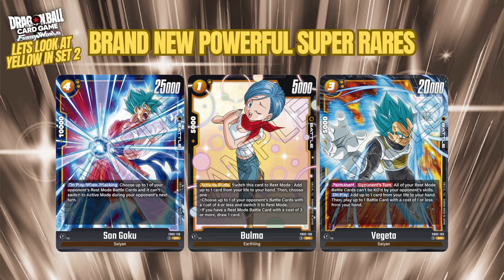Bulma SR is a 1-cost card that switches itself to rest mode, adds up to one card from your life to hand — with no obligation to take it — and lets you choose one of two effects: either tap one opponent battle card costing four or less, or if you have a rested battle card costing three or more, draw a card. It's a cheaper self-awakening tool that also works defensively since it's an activate battle. Vegeta SR is a free-cost 20k with a permanent: during your opponent's turn, all your rested battle cards can't be targeted by opponent's skills — protecting your board from cards like the 7-drop Gohan.